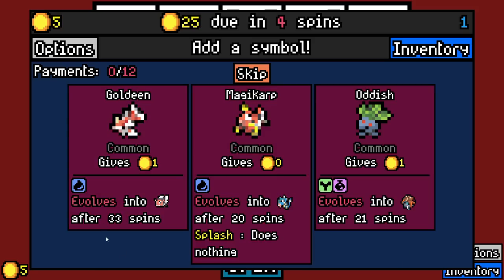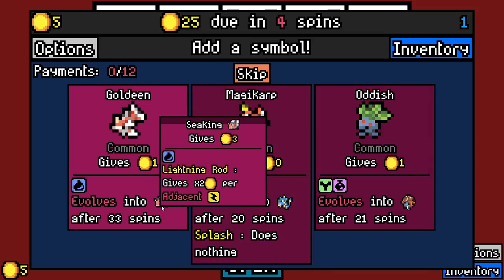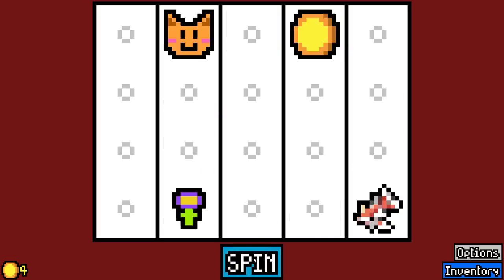Basically, if they're by another symbol that they're strong against, they get twice as much value. If they're by something they're weak against, they get half value. So it's kind of about having a nice balance of things that are good against others.